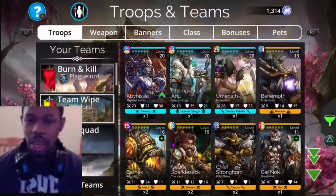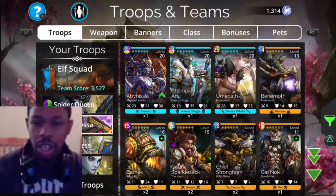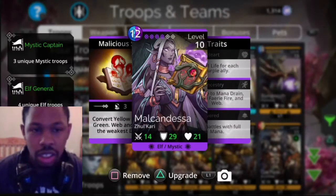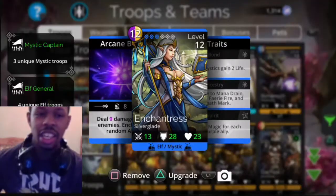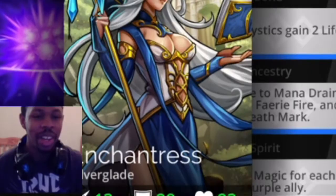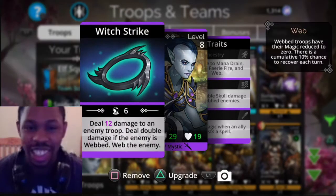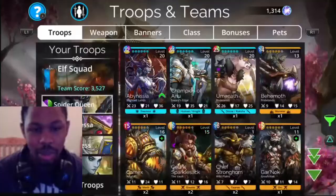So for the team I'm going to use today, I'm going to use a special squad - it's going to be an all-elf team. For the squad I'm taking, it will be Spider Queen, which I was surprised to be an elf because she doesn't look like it at all. I just brought her because she looks like Widowmaker to me, she's got that vibe. Enchantress! I'm pretty sure y'all can figure out why I picked her. She's got like an avatar state going on, so she's got potential. As far as how good they are competitively, I have no idea - I just picked up this team and threw them together.